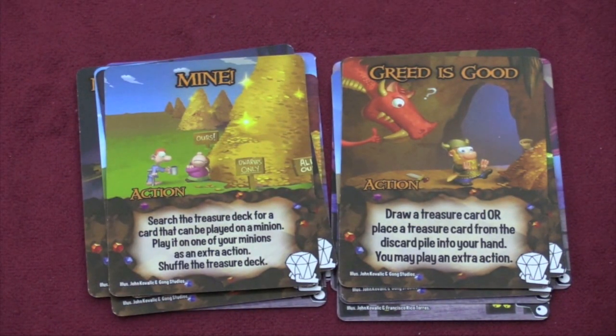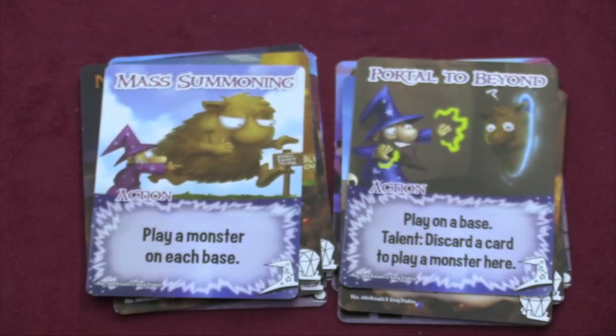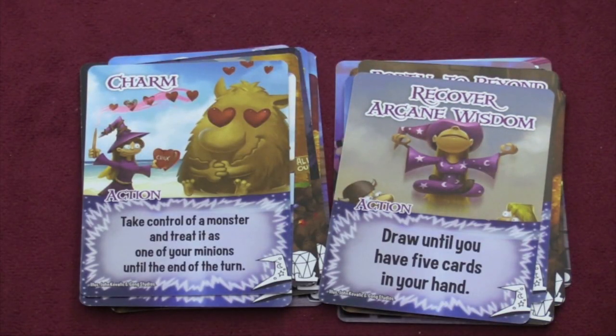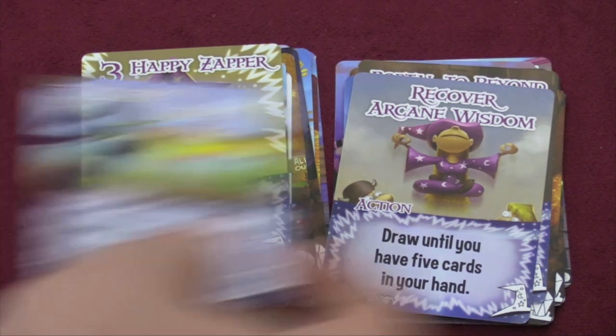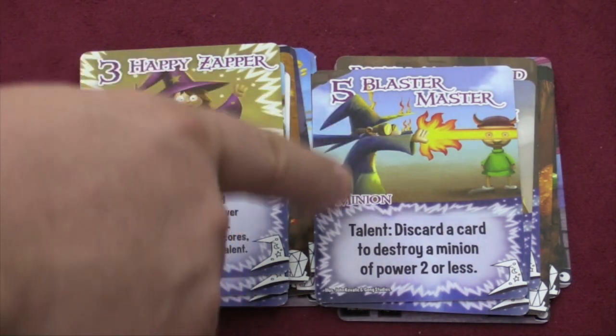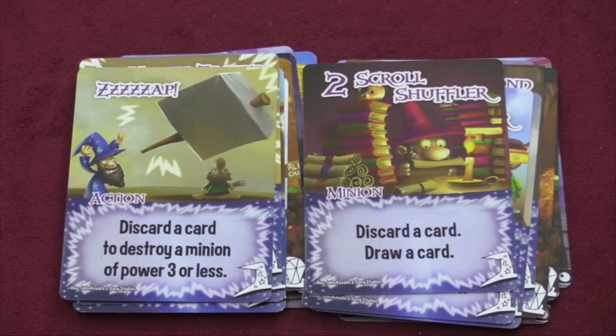Now let's look at factions built around monsters. First, the Wizards. They can play a monster on each base, summoning monsters freely. You can discard a card to play a monster at a base, or take control of a monster and treat it as one of your minions — that one's a lot of fun, especially with the really cool monsters. Wizards do other things too: draw until you have five cards in hand, discard a card to give a minion plus two power, or destroy a minion of power two or less. Blaster Master is a powerful five who can destroy minions of power three or less.